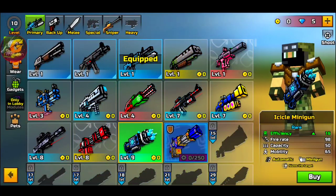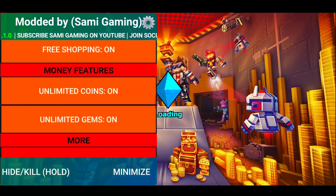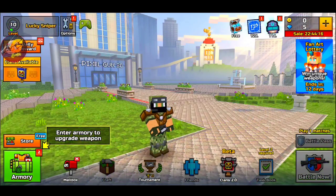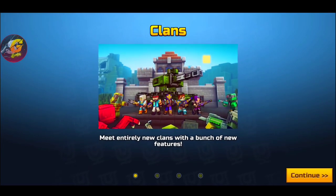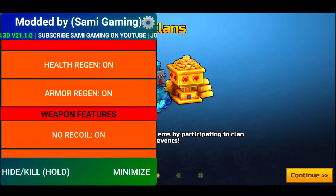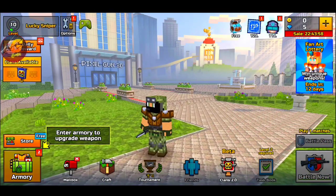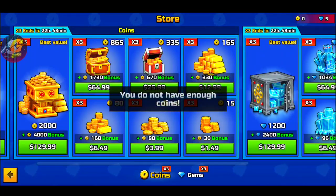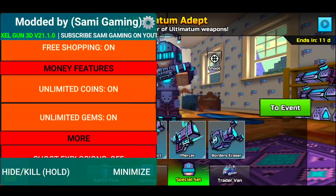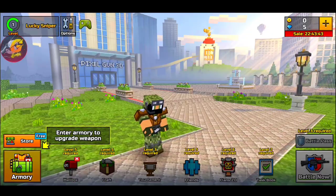We somehow don't have enough coins even though the cost shows zero. I've clicked unlimited coins but we didn't get unlimited coins. We need 'rev' to make another mod menu — this is getting out of control. I don't even know how we're level 10 when it says I'm level zero. We're supposed to have unlimited gems and coins, but every time I try to buy a weapon it says I don't have enough coins.